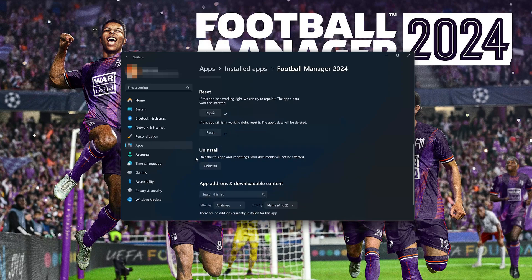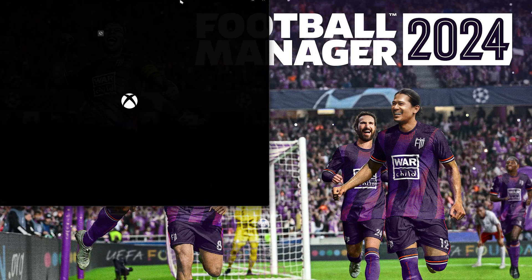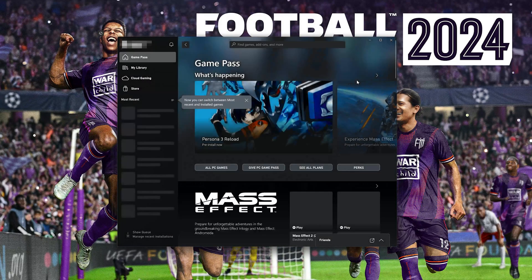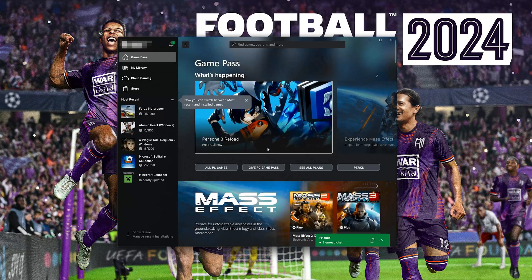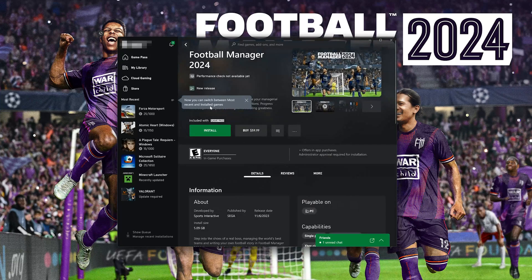If Football Manager 2024 is still not working, uninstall it. This will uninstall Football Manager 2024's settings. Your documents will not be affected. Open the Xbox app to download Football Manager 2024 again. Locate Football Manager 2024 and press Install.